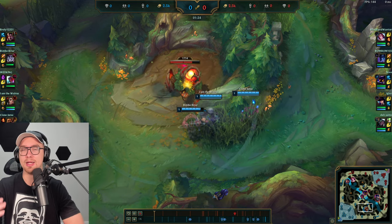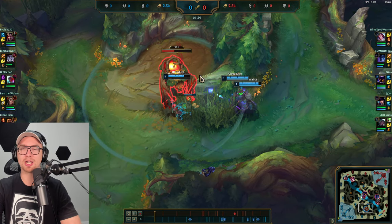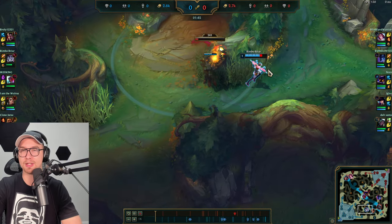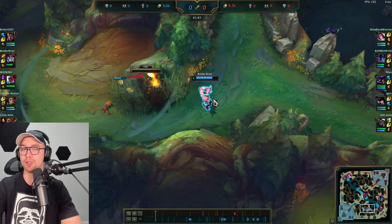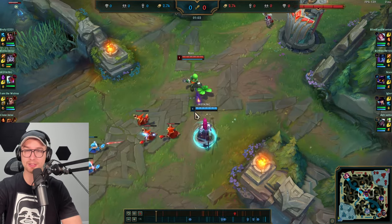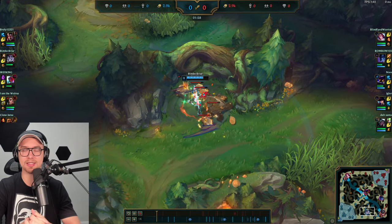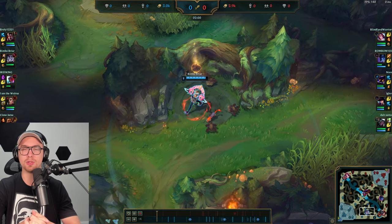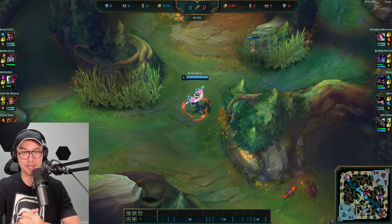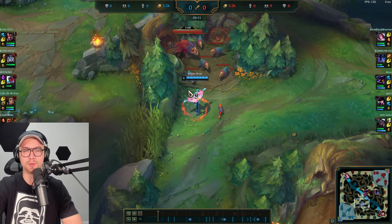He does not use his W right away — this is a mistake a lot of Briar players make. They use their W as soon as the camp spawns. You actually want to allow the camp to get much lower before using W, because it has execute damage. He gets really good timing and has his W back for the second cast, then takes E at level two, using it only toward the very end of the clear to get health back and kill all the small Krugs.